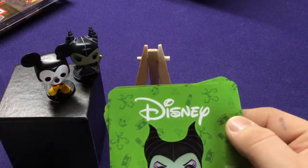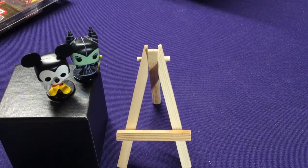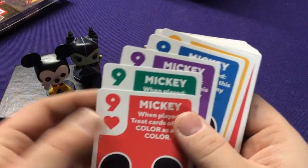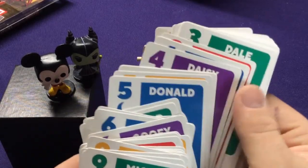They're supposed to be two separate decks, so if you do combine the games, we'll look at the combining rule and learn how to play. So how do you play this game? Let's first look at what types of cards there are. There are cards with suited numbers one through nine — so nine, eight, seven, six, five, four, three, two, and one.